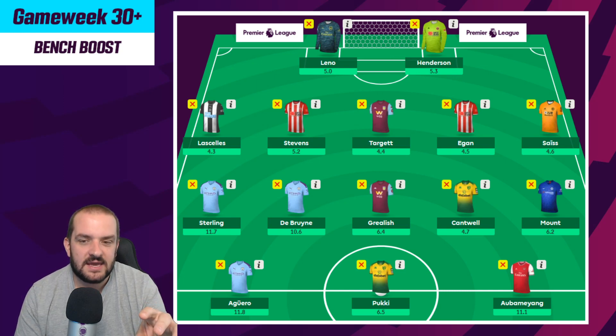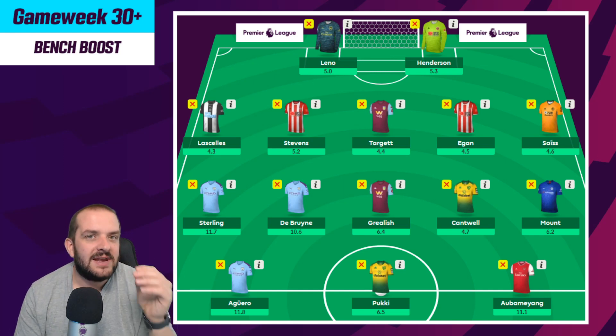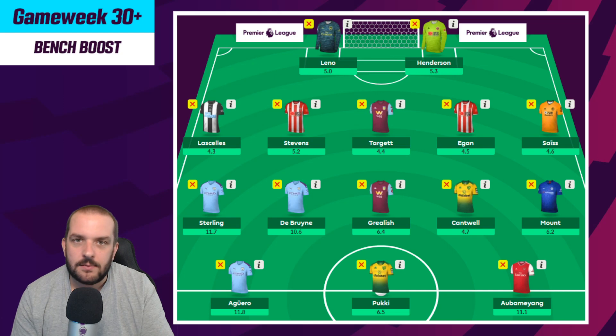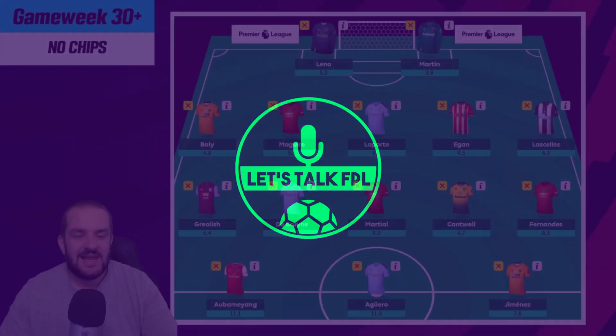I actually have five single gameweek players here: Size, Cantwell, Podbi, Mount, Lascelles. You're going to have at least three minimum single gameweek players in your bench boost - potentially four. If you're doing that, what's the difference between using it this week versus a different single gameweek when you've got a little bit more data to play with? If you've not got triple captain because you already used it on Salah in Gameweek 24, it doesn't matter - just something to consider.